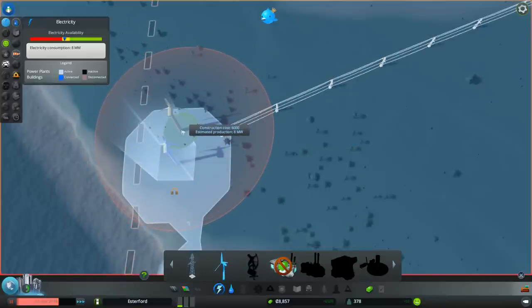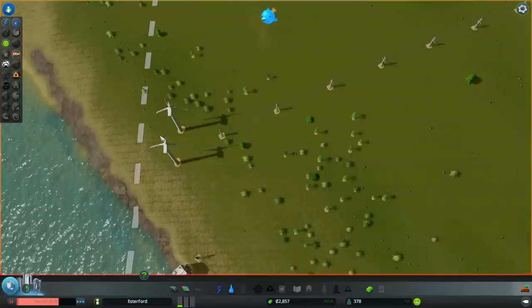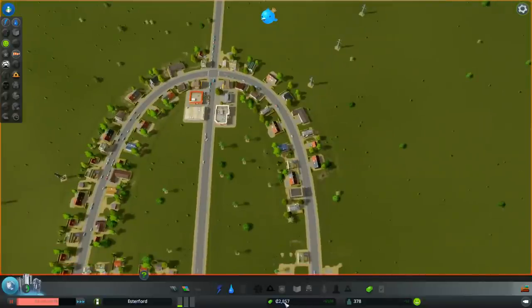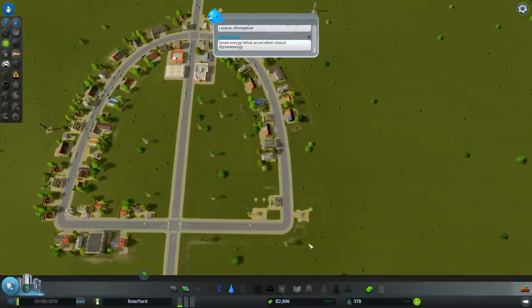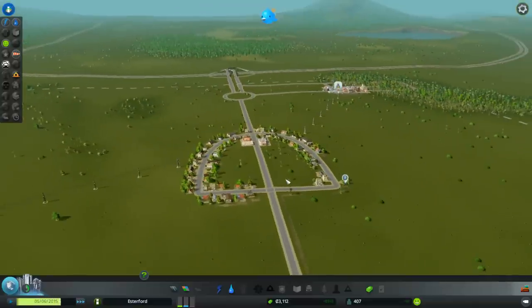I'm going to put these turbines pretty close together. If you put them too close to the edge you won't be able to click on them - they'll still work but you just won't be able to click on them, which is pretty frustrating. I've now got 2,800 capacity surplus. But I'm making a profit - over 500 a week now. Things are working. We've got our basic little town started.